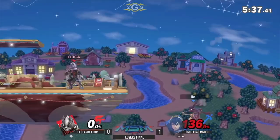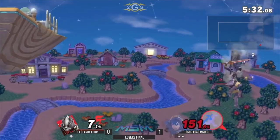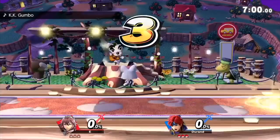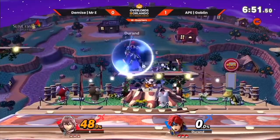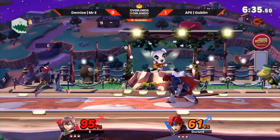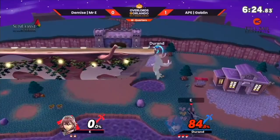Now that we've gone over zoning principles, let's move on to pressuring and shield poking with swords. Pressuring with swords is not as hard as you think if you're used to the zoning playstyle. First things first — shields are your best friends; you eat shields for breakfast, lunch, and dinner. You want to work around this, especially if you play characters like Marth or Lucina who have shield breaker capability. The same goes for Roy and Chrom, who can deal heavy shield damage if played correctly. Know the moves that deal the most shield damage and force your opponent into shield.